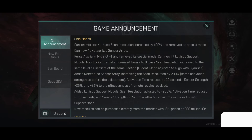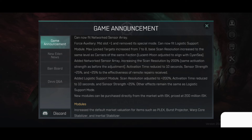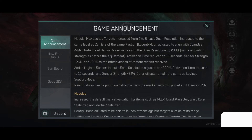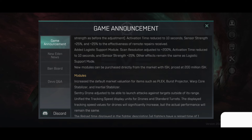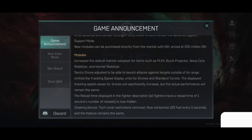Ship modes: Carrier mid-slot plus 1, base scan resolution increased by 100%, removed its special mode, can now fit network sensor array. Force Auxiliary mid-slot plus 1 and removed its special mode, can now fit logistic support module. Max lock targets increased from 7 to 8, base scan resolution increased to the same level as carriers of the same faction. Loosen Moon adjusted to align with CNC. Added network sensor array: increases scan resolution by 200%, activation time reduced to 10 seconds, center strength plus 25%, and plus 25% to the effectiveness of remote repairs received. Added logistic support module: scan resolution adjusted to 200%, activation time reduced to 10 seconds, center strength plus 25%. New modules can be purchased directly from the market with ISK, priced at 200 million ISK.